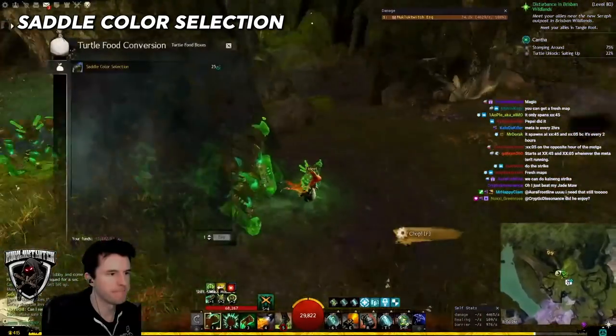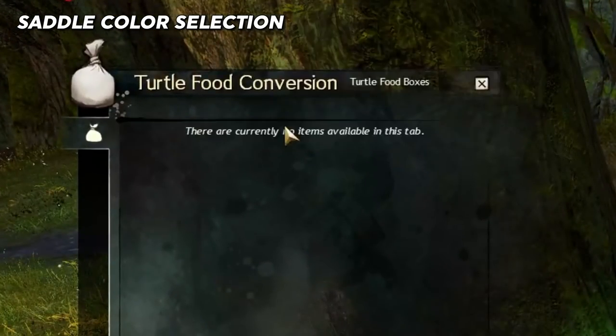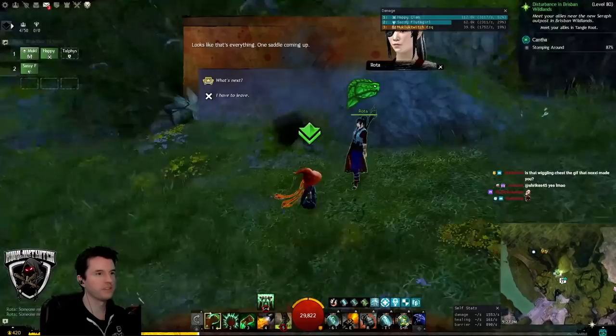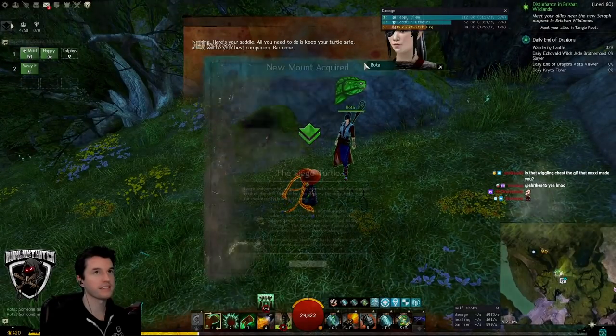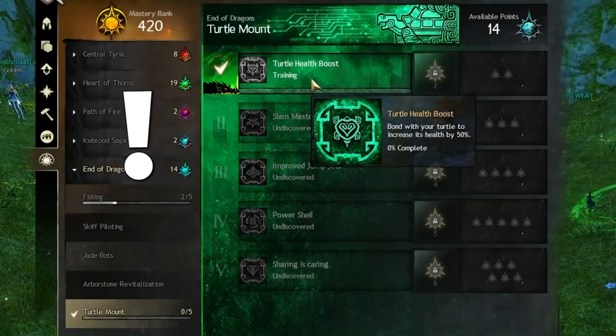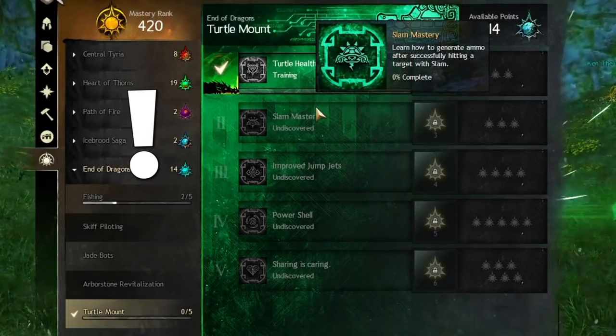Saddle Color Correction: bring 25 unidentified dyes to Fidget for this one. After completing the Suiting Up achievement and talking to Rota, you will receive your Siege Turtle mount. Congratulations! Don't forget, you can now train its masteries to give all your mounts more hit points and some other perks.